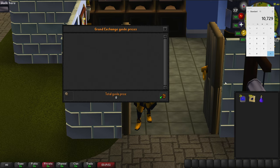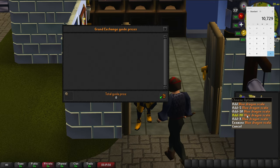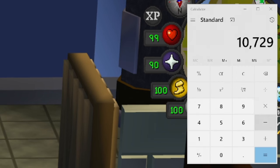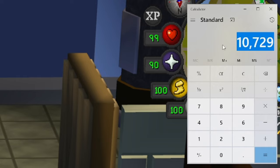We'll go ahead and remove all of that, and the 584 blue dragon scales comes out to be 495,816 gp, which is decent.